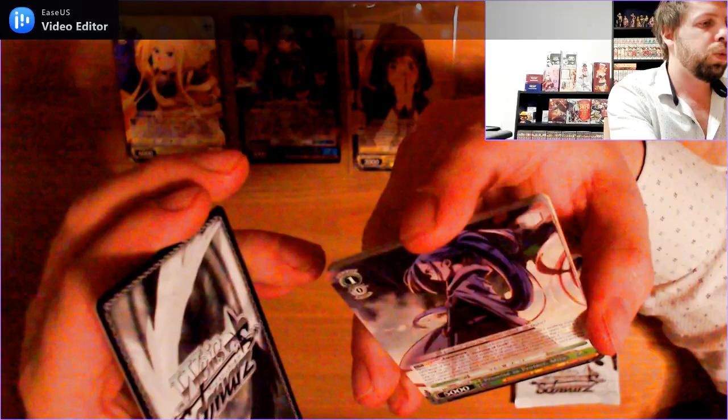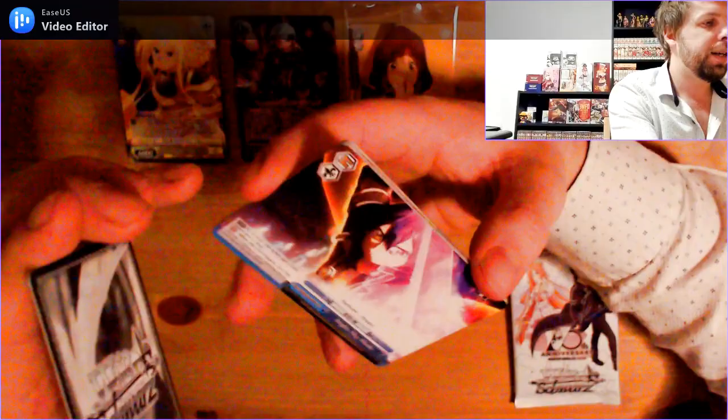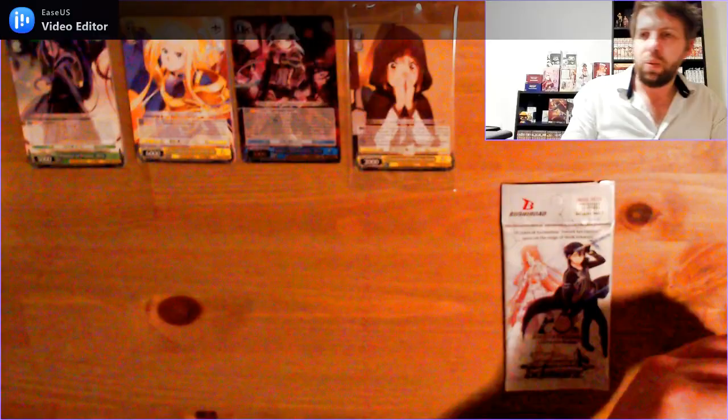Another rare! Level 1, 0 cost, 5000 power rare: Promise to Protect, Mito. And the next climax card: Night Sky Blade. That's pack number 2 done and dusted. We still have 2 to go.